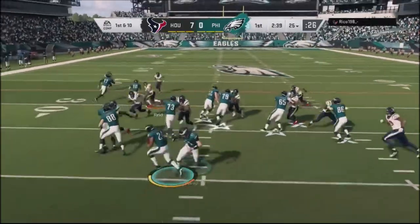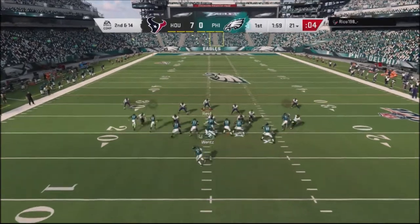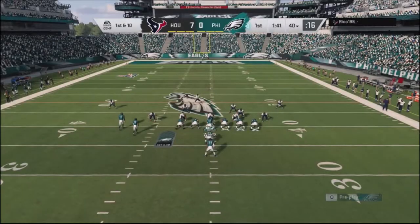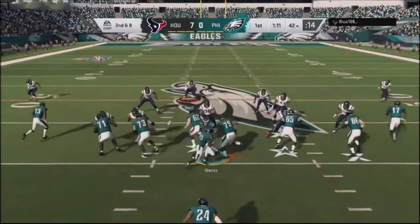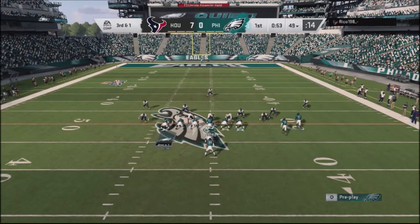This guy was running a very run-heavy type defense — I think he was using the bear, spreading his defenders, playing a lot of man coverage. So I jumped into the single back Y-off formation and I've got basically a slot receiver who peels off, and I'm able to hit him for about a good 20 yards. I go back to the I-form close slot formation — hit him with a little reverse jet sweep, able to pick up some good yards and get a first down.